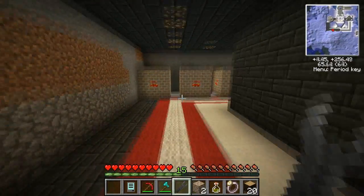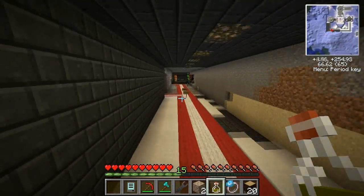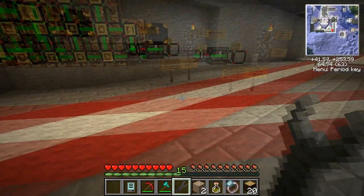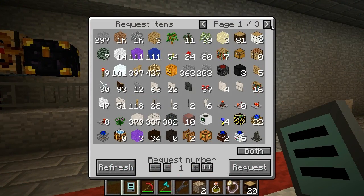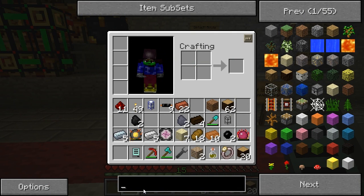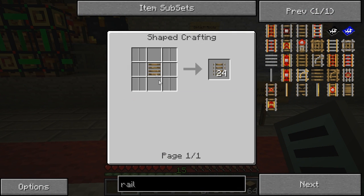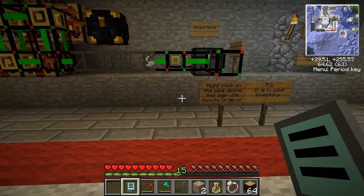Alright, so we do have one creosote oil from our coke ovens, and we should be getting another pretty soon. Let's go ahead and make ourselves some normal rails, because we are going to need a few normal rails. Let's figure out what we're going to need for a rail. For a rail, we need a wooden rail bed, which is made with wooden ties, which are made with creosote oil and wooden slabs. So let's use our logistics pipes here.